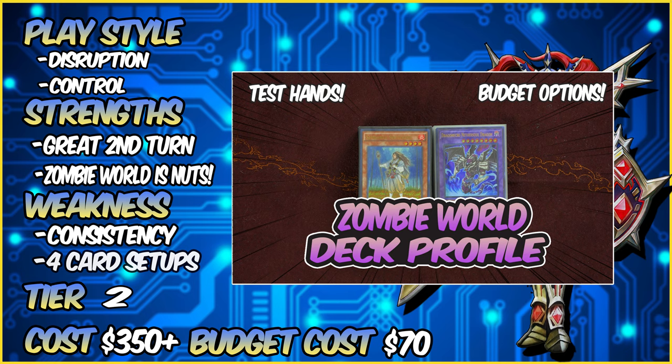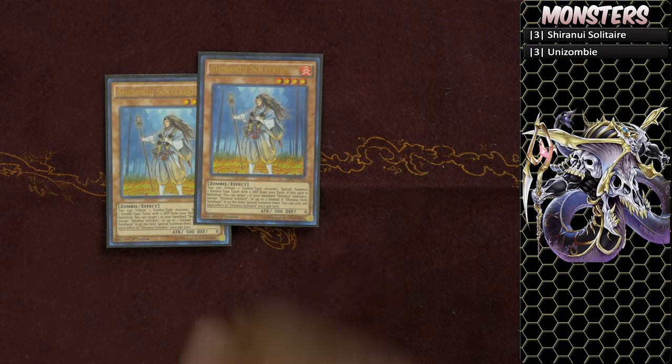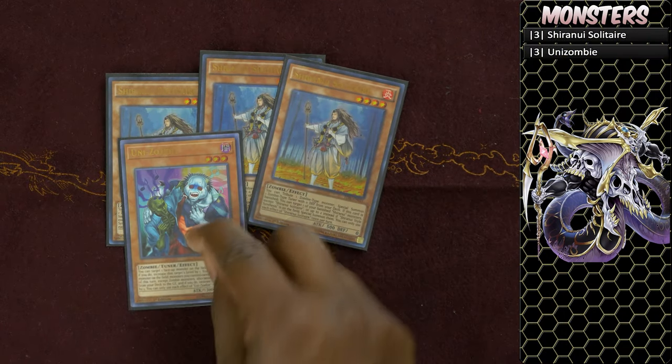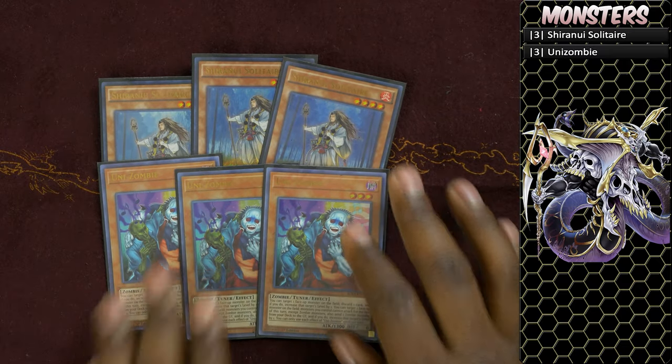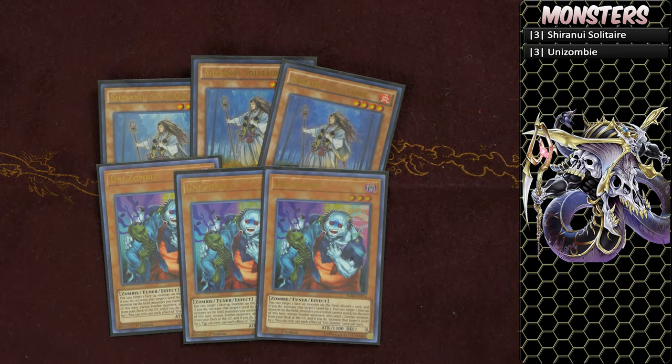Starting off with the monsters, we run three copies of Shiranui Solitaire and three copies of Unizombie — these are our starter cards, really important to the strategy. Shiranui Solitaire's sole purpose is to get Unizombie to the field, so essentially we're playing six copies of Unizombie. This card gets zombie monsters to the graveyard, which will allow us to trigger our effects.